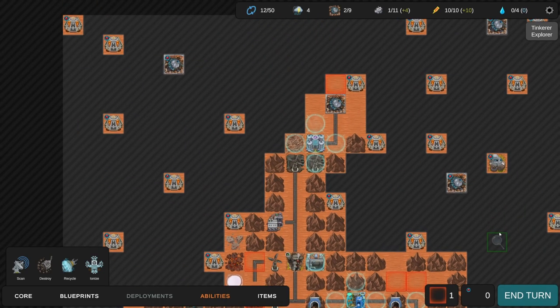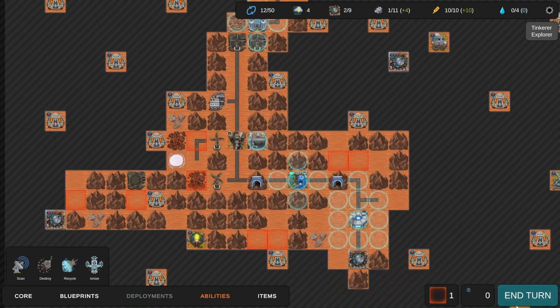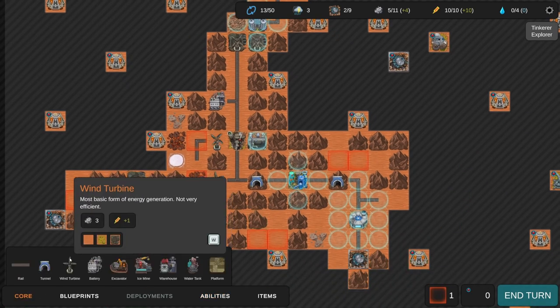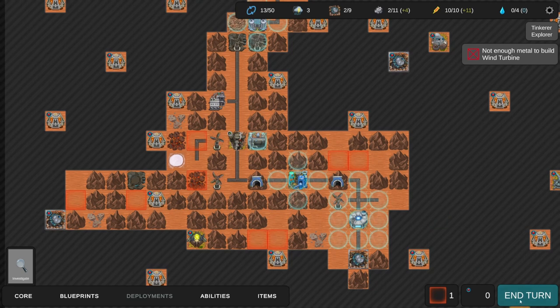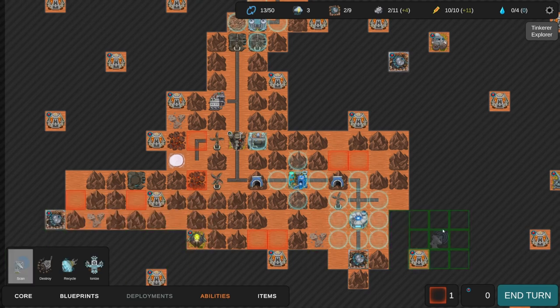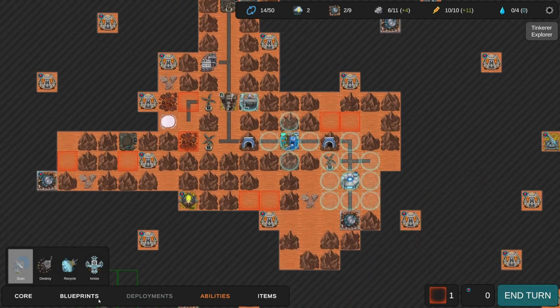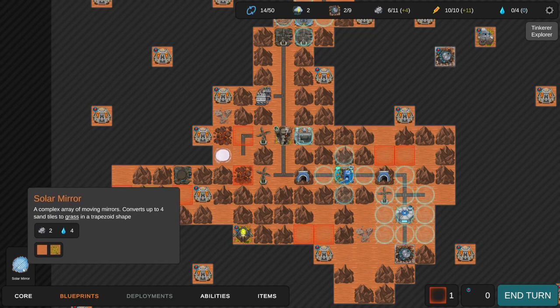There are a lot of good places for windmills now and we're going to need them. We really don't have enough material though, that's the problem. Let's just scan. I can also build solar mirrors, although I still don't have the ice plant. Four sand tiles to grass in a trapezoid shape - how does that work? A weird one.